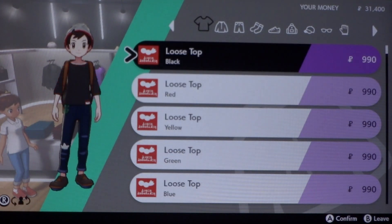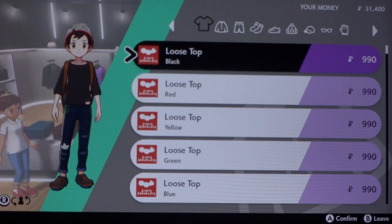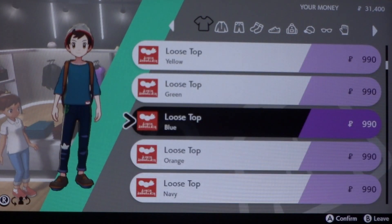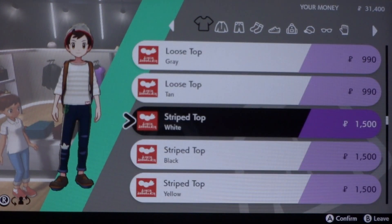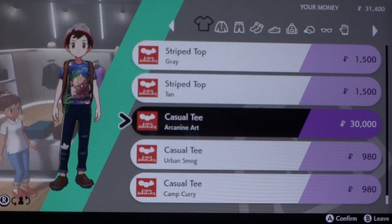So these are the shirts, and these are 900 each. You got a black shirt, a reddish shirt, yellow, green, blue — I like the blue — orange, navy, purple, pink. I like the pink, it looks kind of neon, fruity. Gray, tan, white, striped white, striped tops in black, yellow, green, orange, navy, purple, pink, gray, tan. And there's Arcanine art, urban smog, and casual tea designs. Let's see how the hoodies look on us. I like this blue.